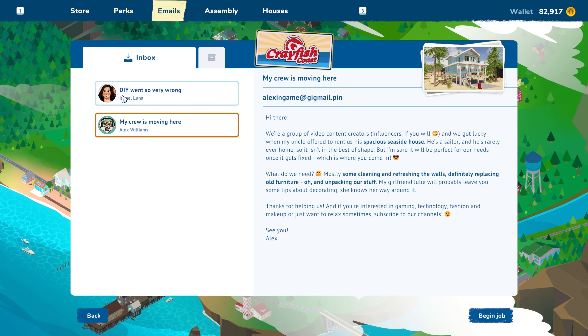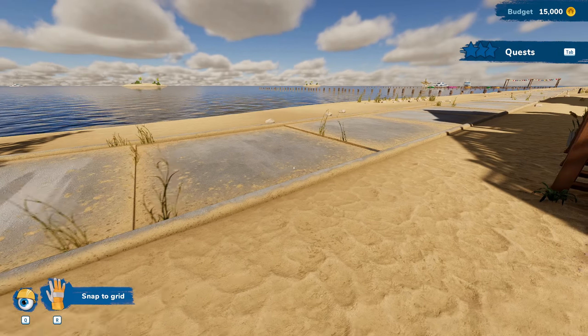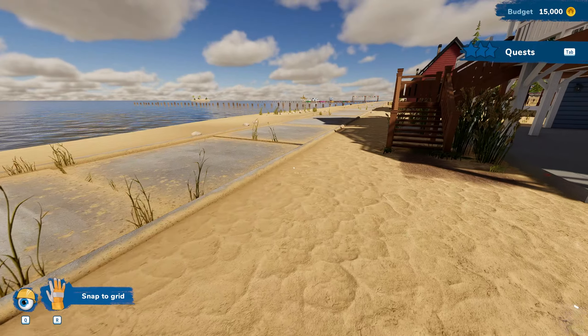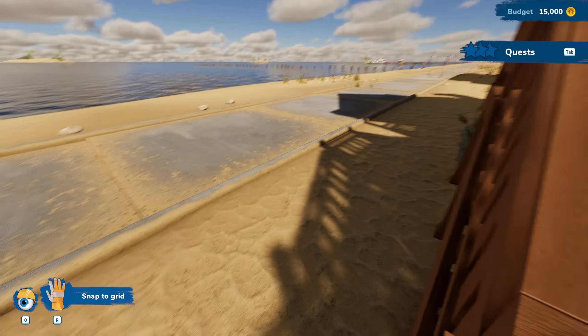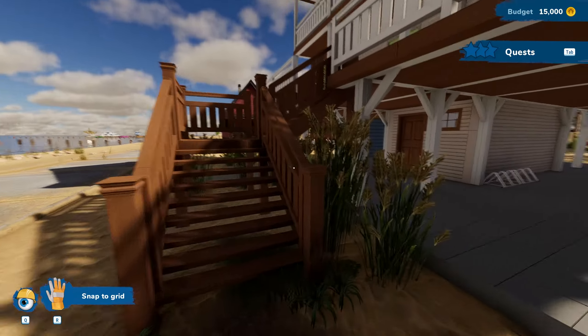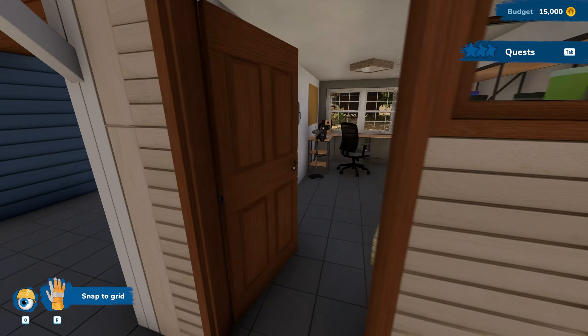We're going to start with Isabella Luna and work our way up. Let's take the job! Oh, easy. Hey developers - can you please extend the property line at least to the sidewalk? I can't even back up far enough to look at this thing. Anyway, let's get inside and take a look.